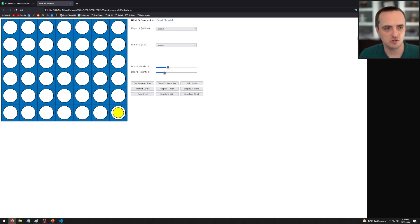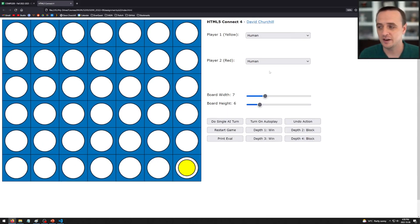Assignment three: we are playing Connect Four with the MiniMax algorithm with alpha-beta pruning. I am giving you an interface in which you can play Connect Four. Connect Four is a very simple game — hopefully you have played it before, but if you haven't, I will explain the rules.